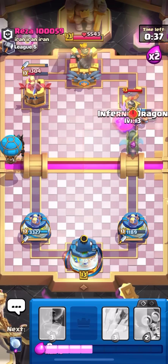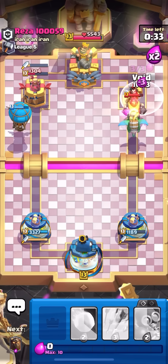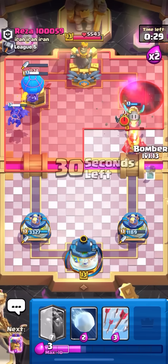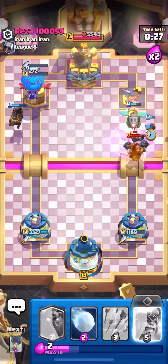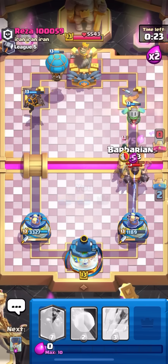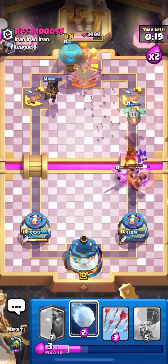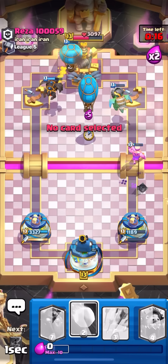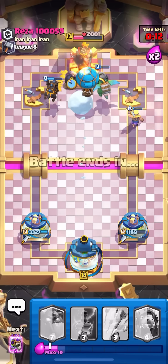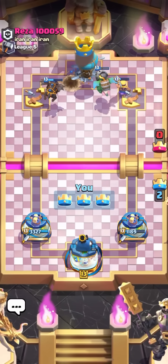Inferno dragon on the MK, just going to void on the e-wiz. Evo zap — that was good. I tried to pull the Mega Knight back into the inferno dragon but I didn't know he had an evo zap. I was only keeping track of the e-wiz and the executioner, like the two main important cards that actually hurt me. That was like the easiest game ever, but deck number two is definitely going to be one of the easiest decks to play.